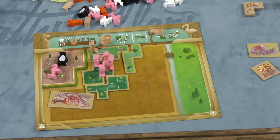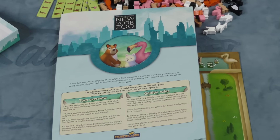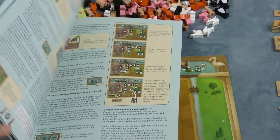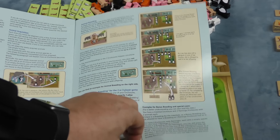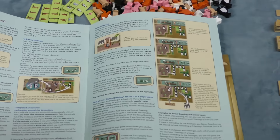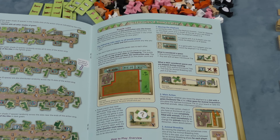The only thing I might complain about are the rules. I thought the rules took a game that's not that complex rules-wise and made it sound more difficult. The animal breeding and completing enclosure sections have like two pages on that, and I felt like that could have been written more succinctly. I had to read it multiple times and still wasn't 100% sure I was getting it absolutely correct. But once you get going, it's not that difficult at all.